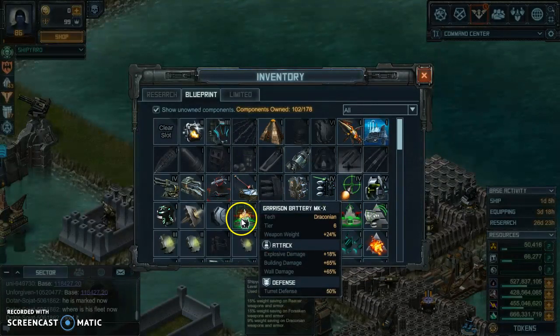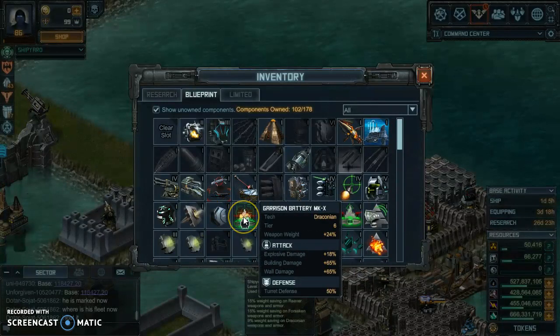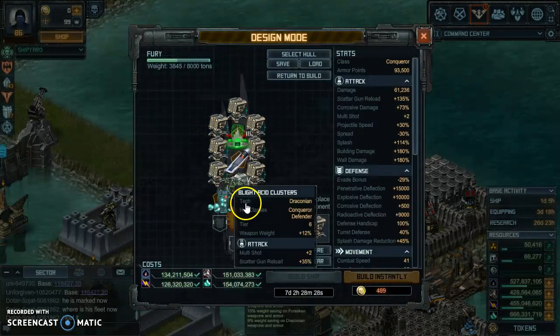You also have the option of Garrison Battery, but I wouldn't bother putting that on. I'd go with the Siege Battery because building damage and wall damage percentages are pretty much the same versus the Garrison. Explosive has a little more punch but you'll defend yourself better with Siege. However, if you have the Garrison Battery Two, Three, or even Four, then yeah, definitely put it on — no problem.